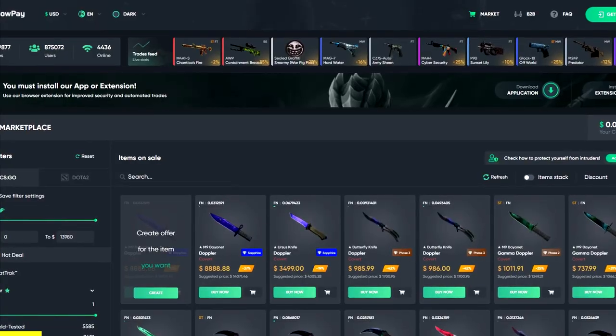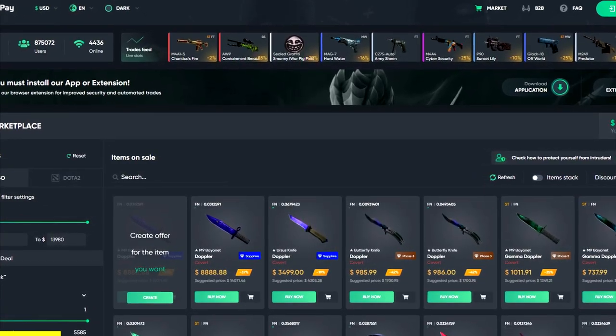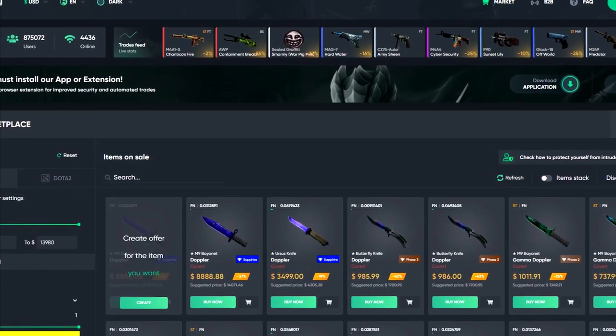Before we get into the story, let's roll the sponsor of today's video. This video is sponsored by ShadowPay. ShadowPay is a service that lets you sell and buy skins through their extension that you can install on your browser. They also have a website, but the browser extension makes it super easy for you to sell and trade your items.